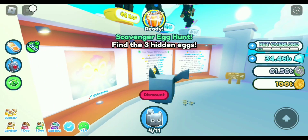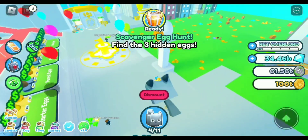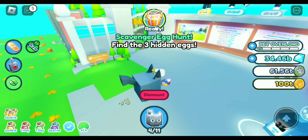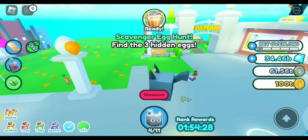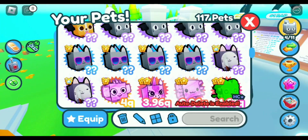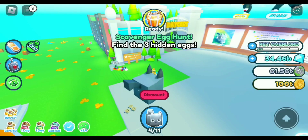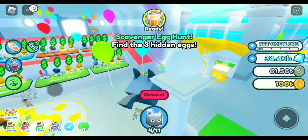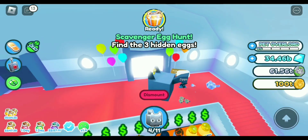We checked out all the leaderboards, the fan art — you can draw something and post it on Twitter to get featured. The new Dominus comet comes out kind of like Santa from the Christmas event, appearing at specific times. There might be leaks or someone else's video showing it. We also checked out the Dominus egg and the scavenger hunt, so that was a pretty short update.